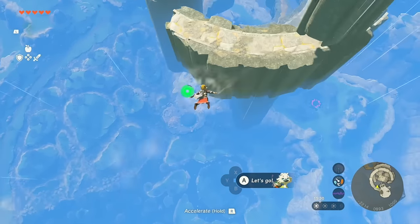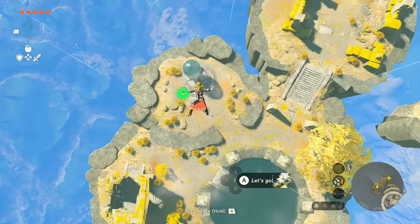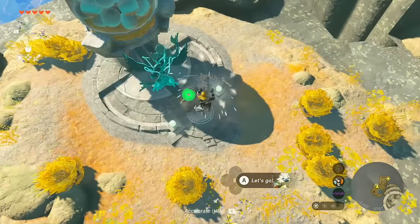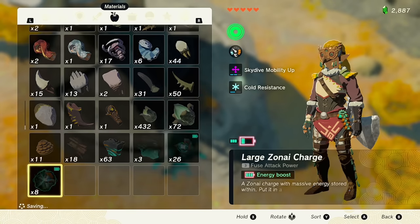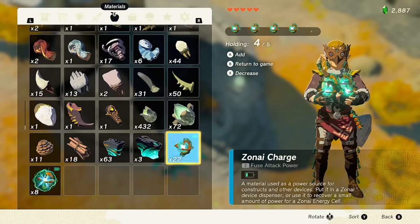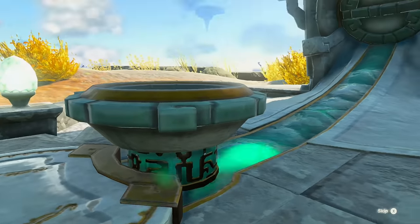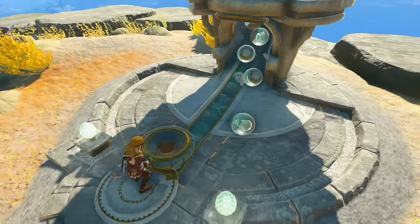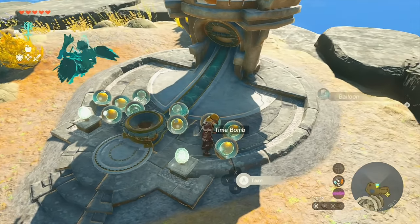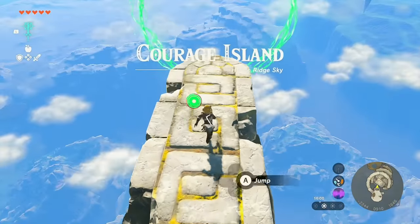My first time here I was desperately trying to climb to the top, not knowing that you can just come to the bottom and it fast-travels you to the top. Make sure to go get your gumball machine. If you noticed, any time you're on this platform and open your inventory screen it will automatically highlight your Zonai charge — such a nice quality of life touch. Let's speak to the Steward — this is Courage Island.